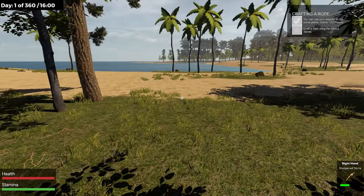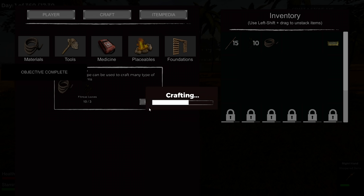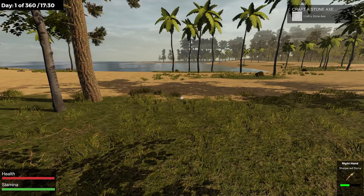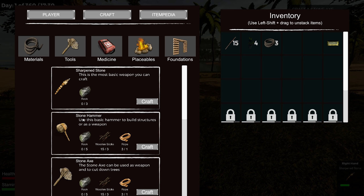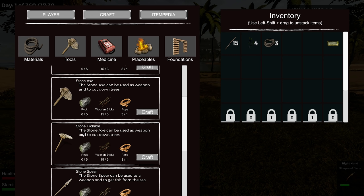Now we're gonna craft ropes. I'll just craft a couple. Craft a stone axe — that's what I was looking for. Stone hammer, stone axe. A stone axe can be used as a weapon and to cut down trees. A stone hammer is a basic hammer to build structures or as a weapon. Stone pickaxe — hold on, I think there's a typo here. Stone axe: cut down trees. Stone pickaxe: cut down trees? Shouldn't that be for hitting rocks?